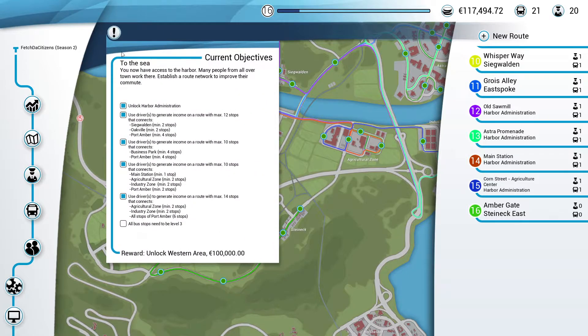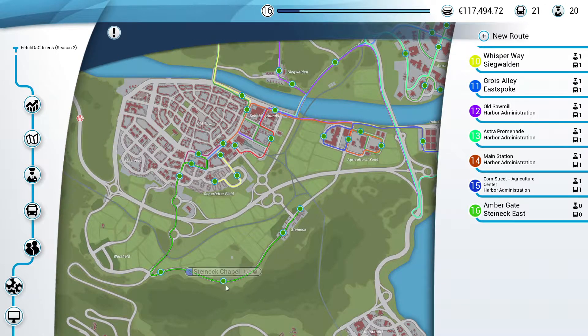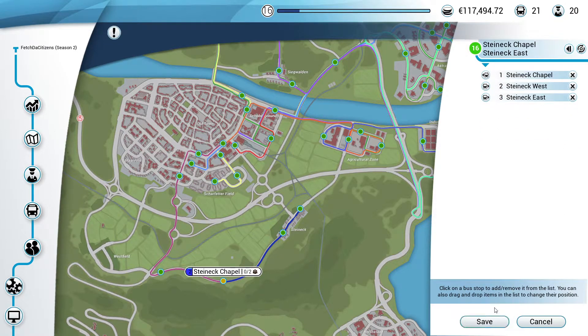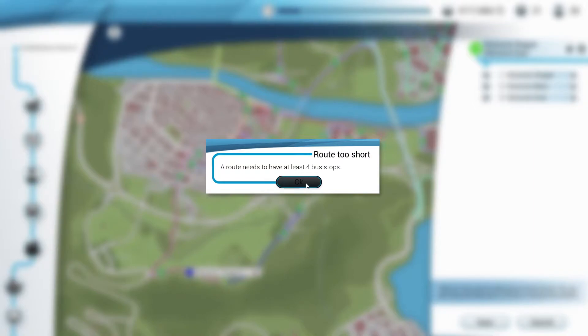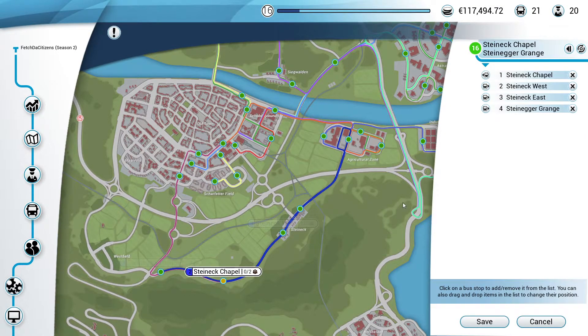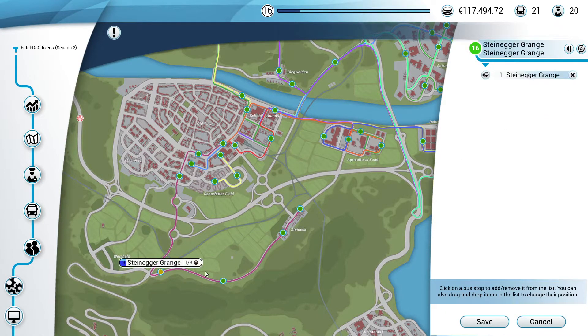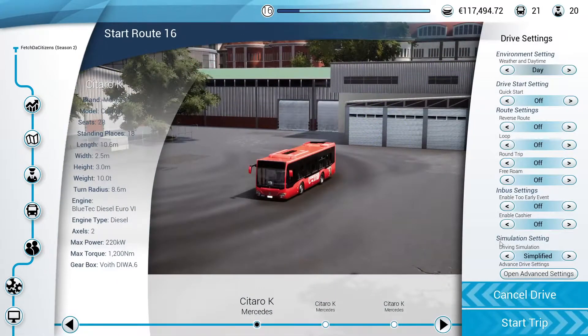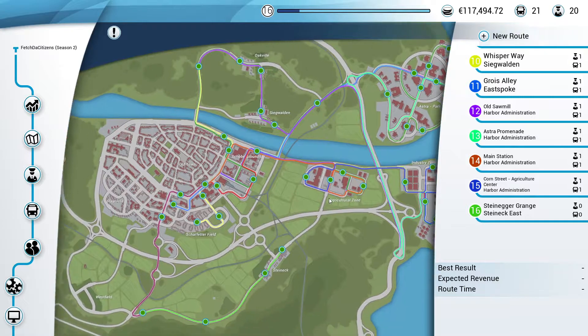We haven't done the journey yet. I mean I could just do it in this episode and make this episode quite long. If we edit this route real quick, delete these and just do these three stations — wait, our route needs to have at least four stops. If I just drive that real quick in this episode, that's going to mess things up.